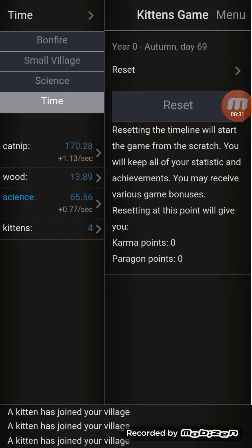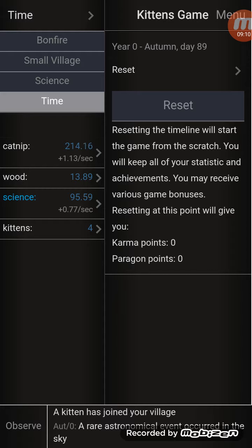This is a cool little bit of the game - you can reset the timeline. You'll keep all your statistics and achievements but you may receive various in-game bonuses: karma points and paragon points. Paragon points are for sacrificing unicorns and stuff like that. Karma points - for every 20 or so cats that you have you'll get a karma point, and what happens is karma points permanently affect the stats in your game. Like over here you get 1.13 per second per catnip, 0.77 per second for science - that will all go up.